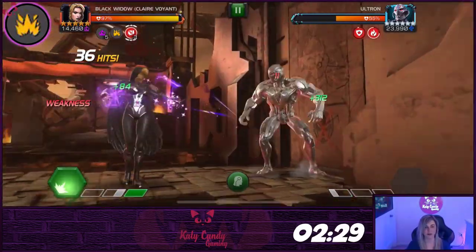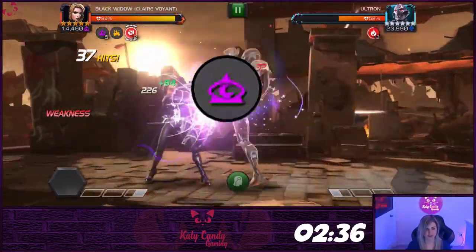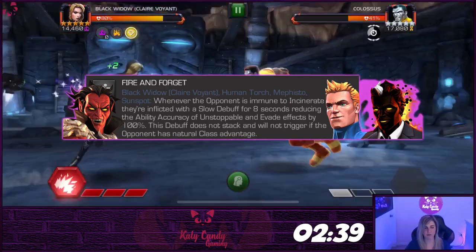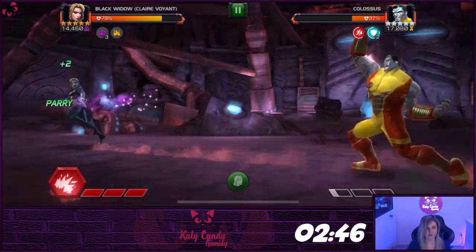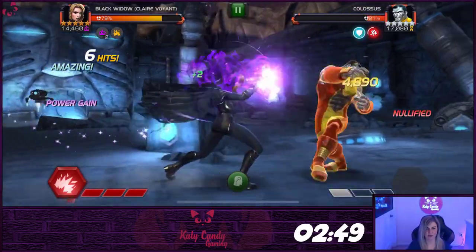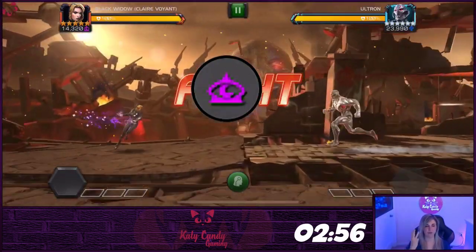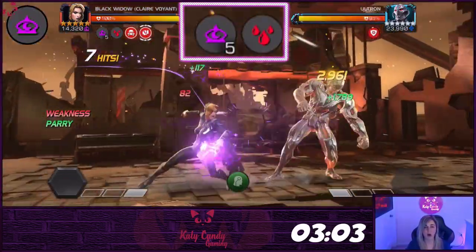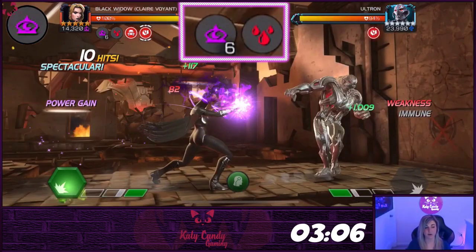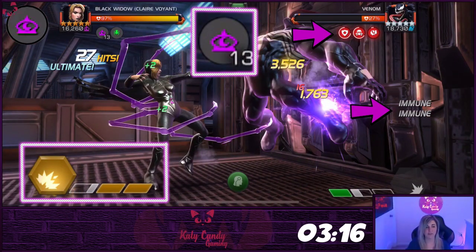To play her proficiently, you do not want to bypass immunities of your opponents because their immunities play into Claire's power gain via her clairvoyance charges. She starts the fight with three charges and gains one charge every time you receive a debuff you are immune to, or inflict a debuff that your opponent is immune to, up to 20 charges. Every time you gain a charge, you also gain 4% of your max power. You will also gain a charge for every buff you remove with a special two, and you will gain a charge if your opponent has the buff immunity debuff on them and attempts to trigger a buff.